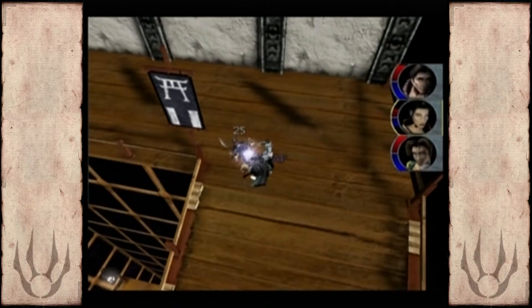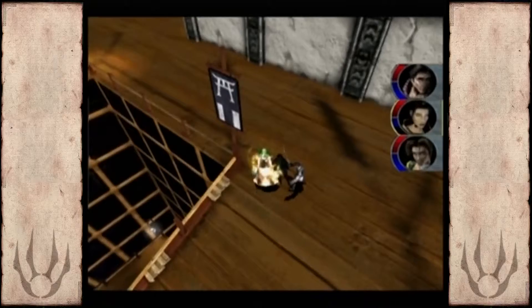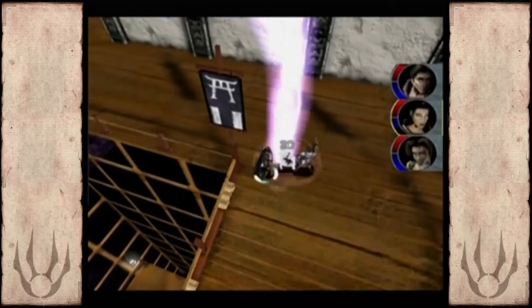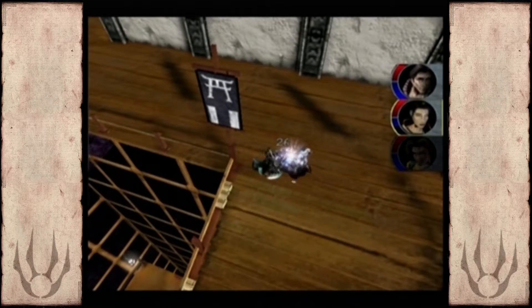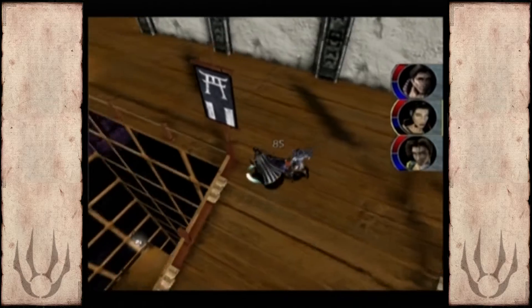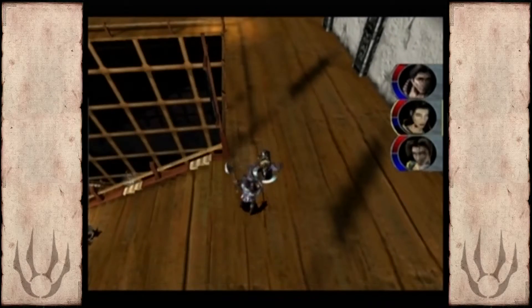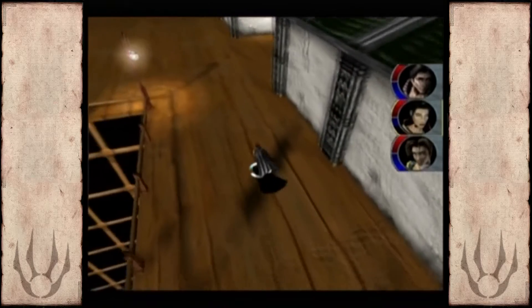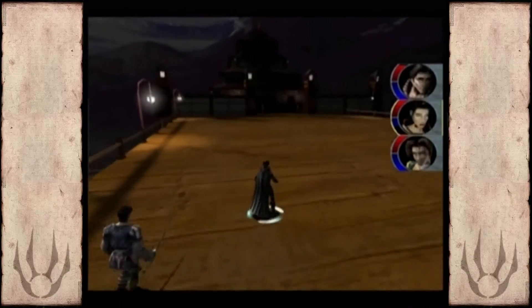I do have to wonder what all these buildings are for — do people live there, or is it storage for party stuff? When it comes to tripping enemies, once they're on the ground they obviously can't attack and their defence seems to drop to practically nothing. So it is worth tripping enemies no matter what.